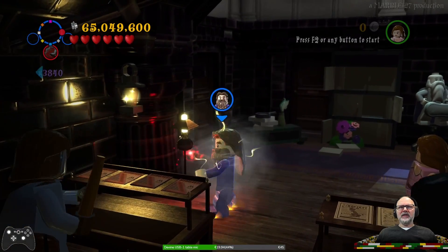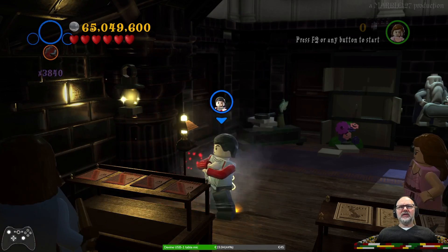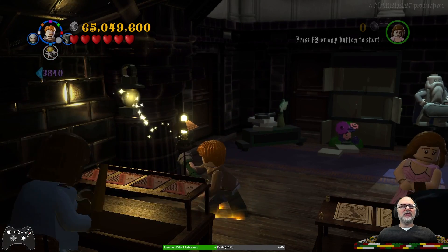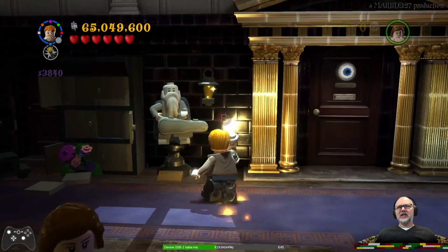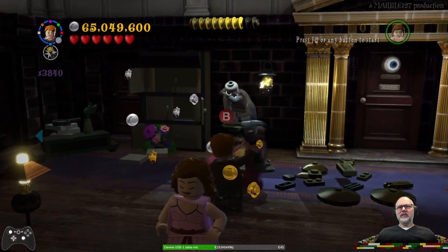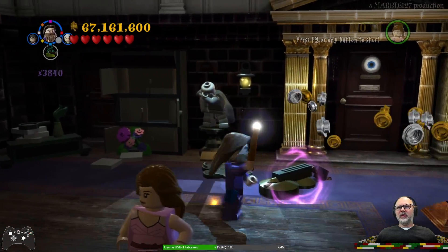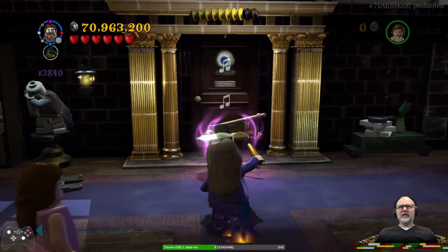We need Ron. Come on Ron. Let's hope Ron is in here — yes, there he is, and his Reg Catnip guys. I got Mrs. Cole in here, and a young Dumbledore. I think we might have enough characters to solve all the puzzles in here.